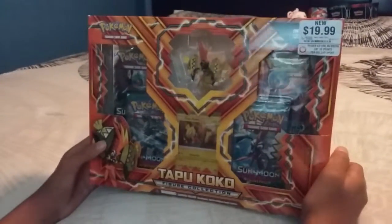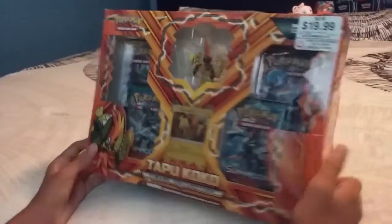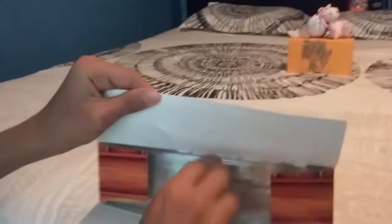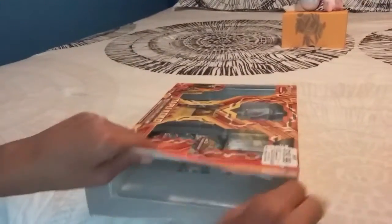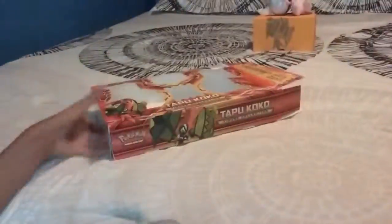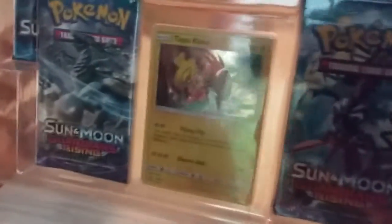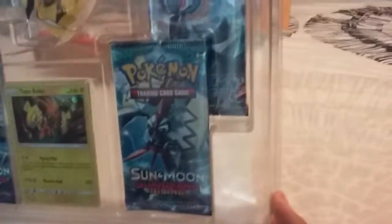Now let's just open this up and see what's inside. Here's the box, and here's what's inside: four packs, one promo card, and one figurine.